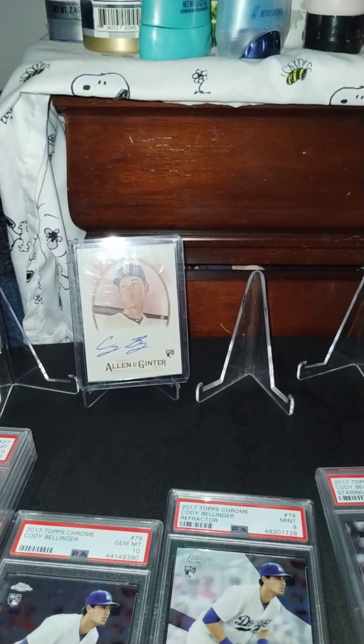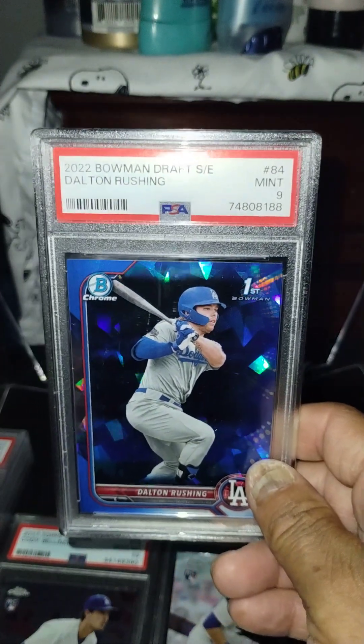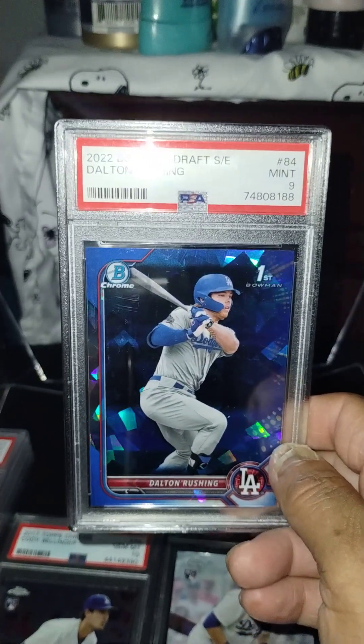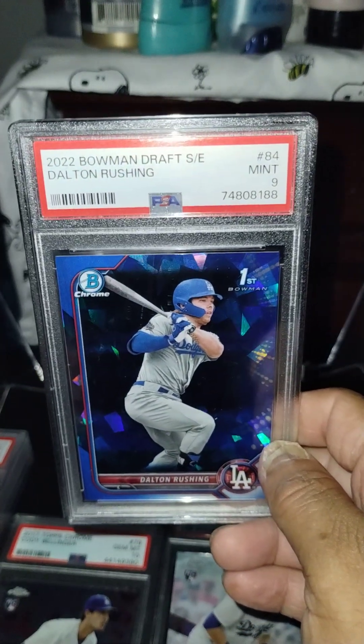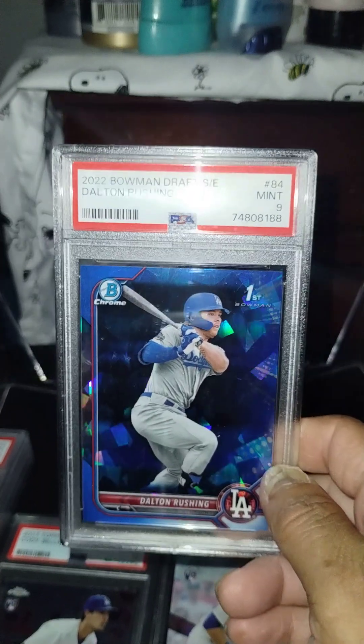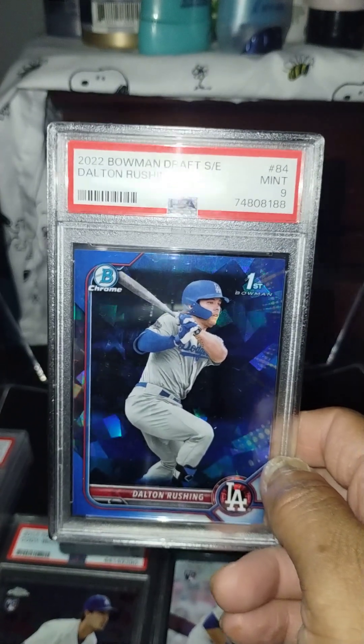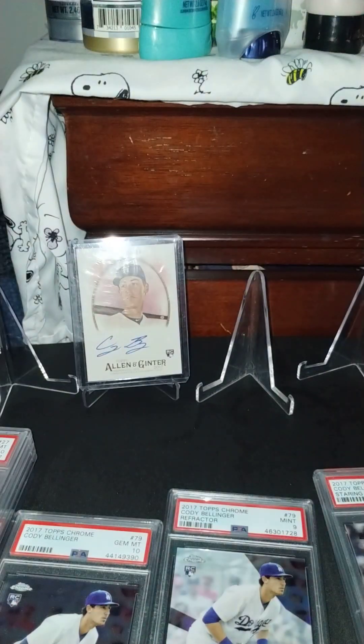So yeah, I have a bunch of Cody Bellinger rookies. I'm not sure if you guys saw this one last time — a while ago I got it in the mail. Here's a Dalton Rushing Bowman Draft, Mint 9 PSA, out of a Bowman Chrome Sapphire. Dodgers top prospect catcher — he's right behind, what's his name? Dale Cartaya.